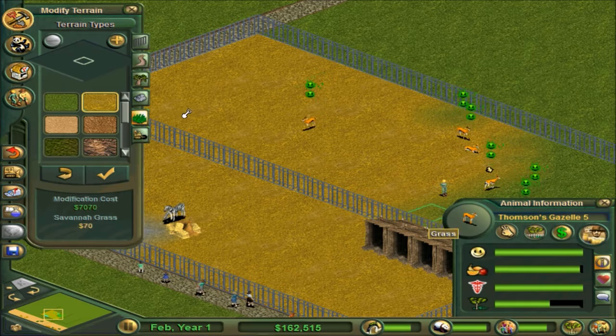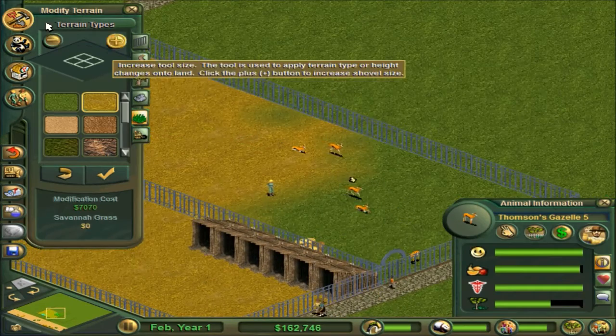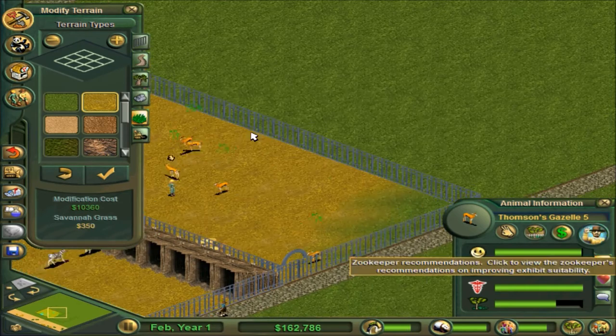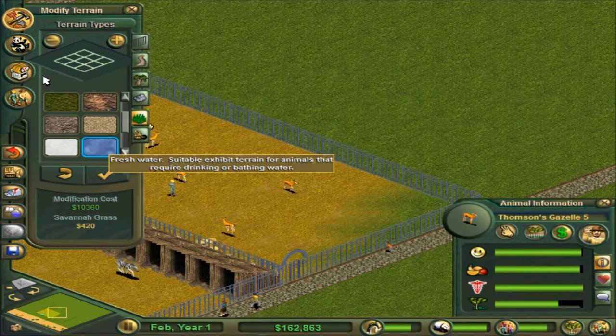They like this savannah grass quite a bit, as expected. You can see their happiness meters getting raised a bunch. Do they need more foliage? Too much grass, not a savannah - so they do need quite a bit more. Just bulk buy it. Is that enough? Too much grass, not enough shelters.